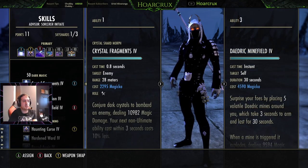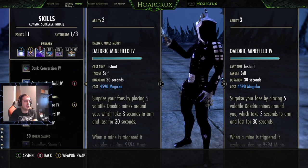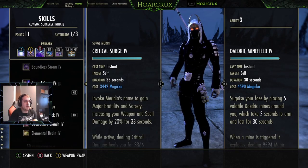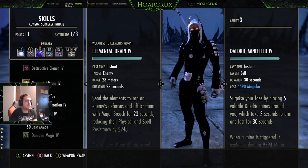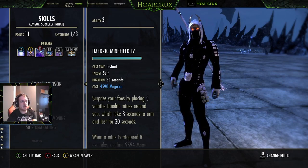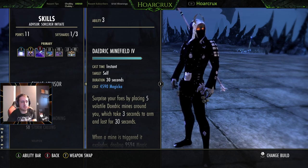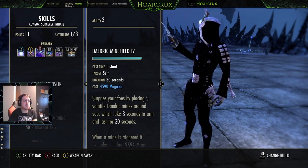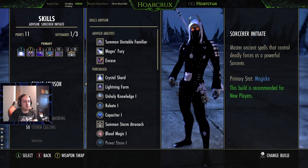Back to the flex spot: you can run Daedric Mines — my favorite — executes, Inner Light, or Clench. Thing to note about the execute: Blob ESO did a video a couple years ago about how Inner Light intrinsically gives you more damage even if Endless Fury procs. So if you're going to run an execute in this spot I'd suggest Inner Light — it gives you crit which helps with your healing, plus makes everything else do a little more damage. Personally I would go with Inner Light over execute any day.